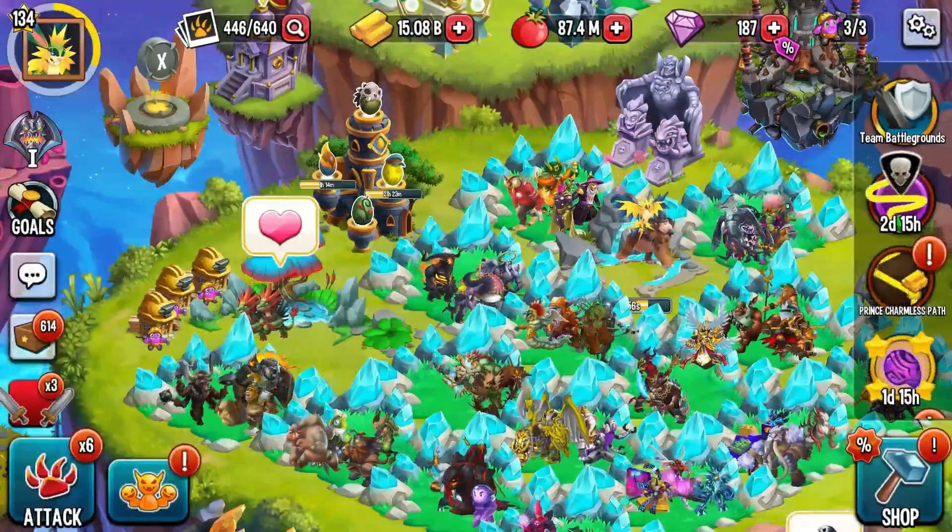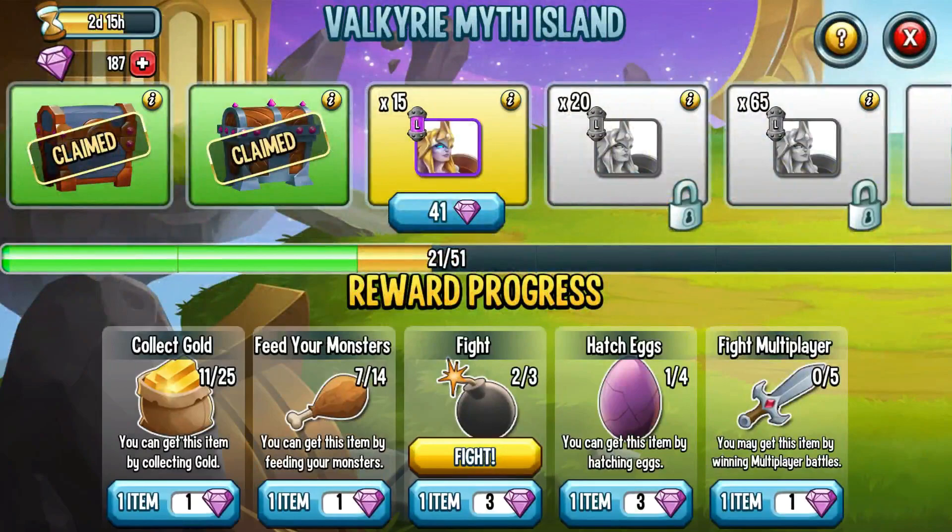Helgadin is gone and now we have Olnir. You can see I'm moving along here — I have a couple of chests and hopefully I'll get lucky with that. I am playing this one fairly seriously, but I'm trying to conserve my gems. I got the 65 for Helgadin with 141 gems, so I'm keeping the option open of getting this one as well. We'll see how that works out.